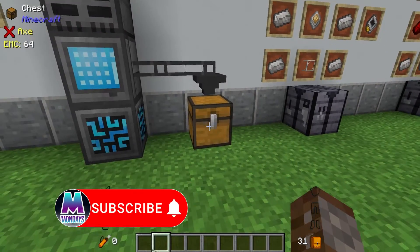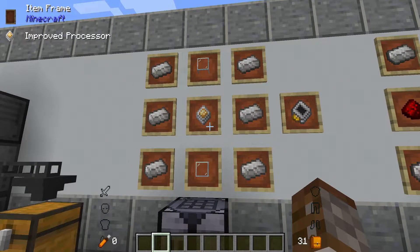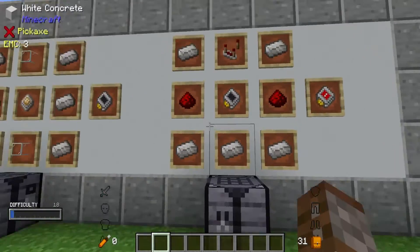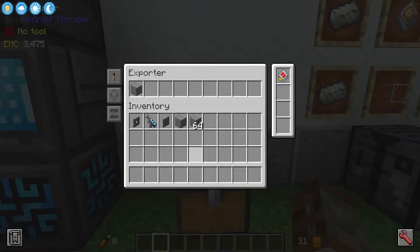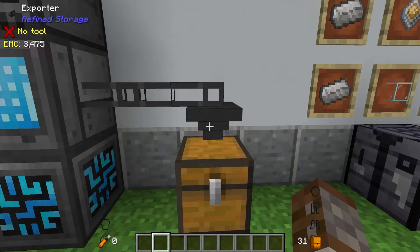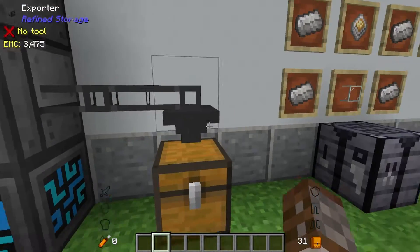Something we do want in order to regulate this is the regulator upgrade. Every upgrade requires one of these upgrade base plates first — made with an improved processor, quartz enriched iron and some glass. The regulator upgrade also requires some enriched iron, some redstone and a comparator. The regulator upgrade only works in the exporter. With this ghost icon we can right-click on it and set how much we would like to keep, telling this exporter to only put this many items in this chest. At the moment it's saying only have one item in this chest so it has stopped.